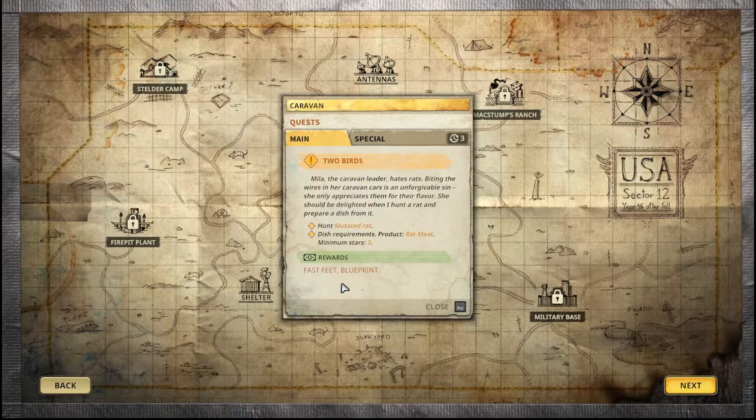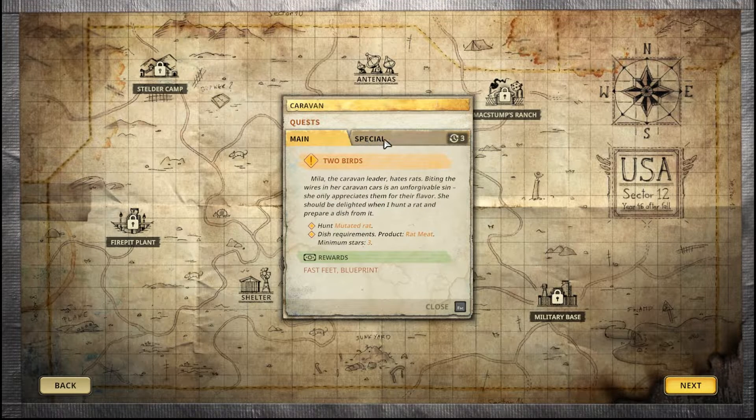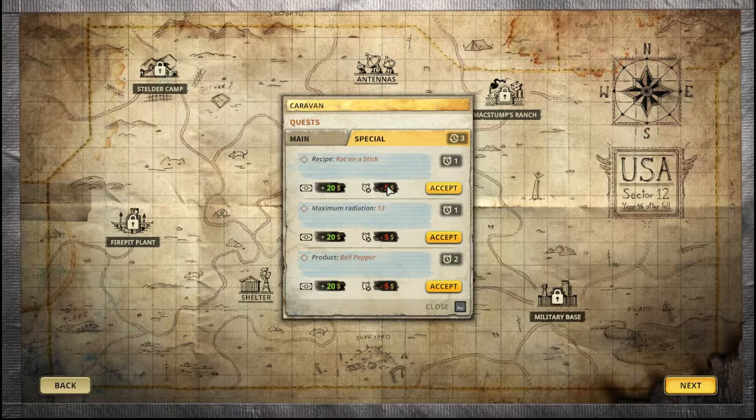We get a perk — 'Fast Feet' — and then a blueprint. We can do some of these special orders. One — like one hour, one day — what do these mean? Maybe let's try this one. We get $20 but there's a penalty of negative $5 if you don't make it. Let's just try it. Recipe: rat on a stick. Okay, let's go.